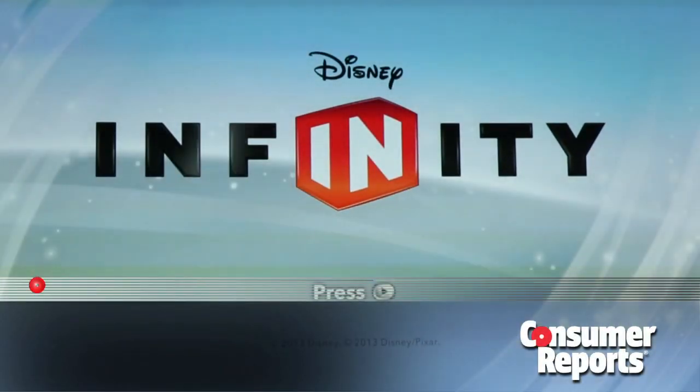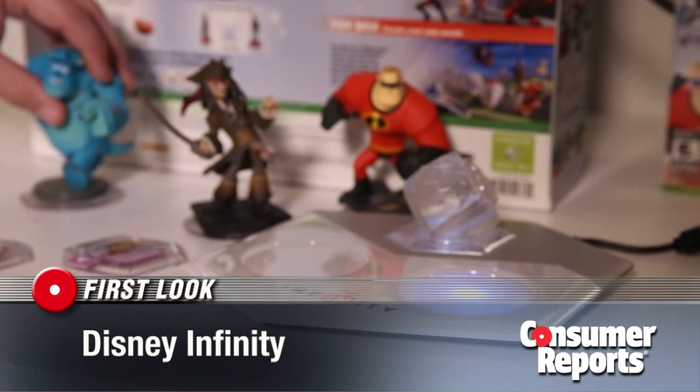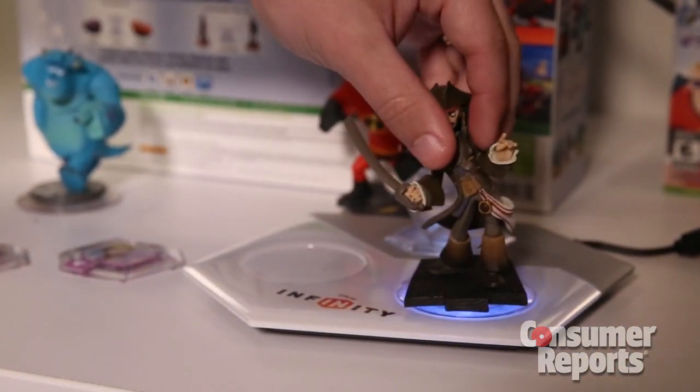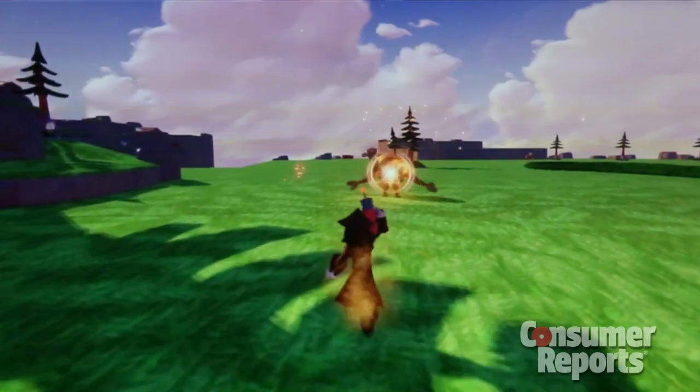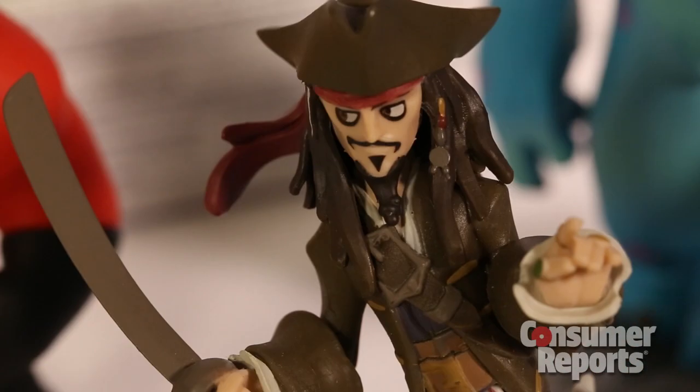Disney Infinity is the new game from Disney Interactive. Like Skylanders, it has a physical component, meaning you can place figures on the Infinity base to use those figures as in-game characters. Disney Infinity uses popular characters from Disney movies like Mr. Incredible, Sully, and Jack Sparrow.